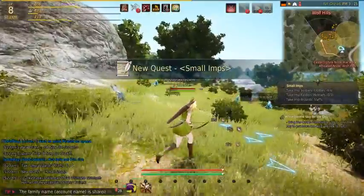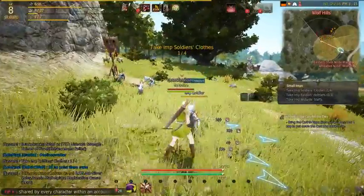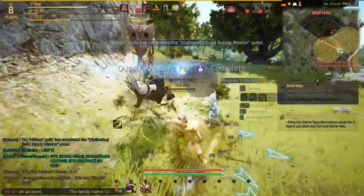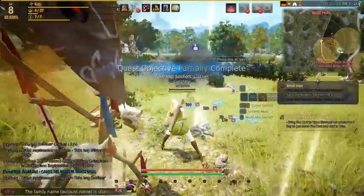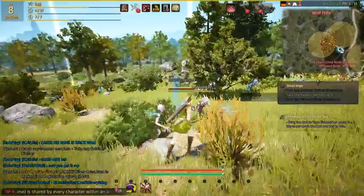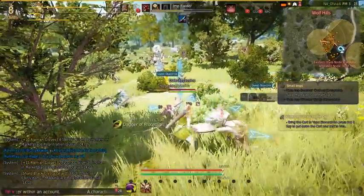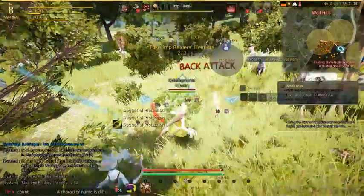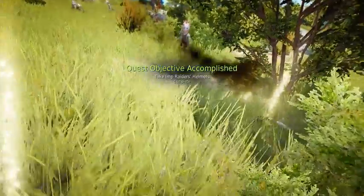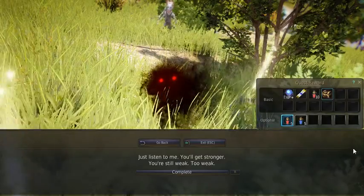Take imp soldiers' clothes — okay, you're naked now. I need to find imperators — imp soldier imperator, there you are, come here buddy. Give me that helmet. That's another imperator — completion, easy peasy. All right guys, I think I'm gonna end the video here. If you guys enjoyed the video please like and subscribe, whatever you want to do. See you guys — Power Tower out, peace.